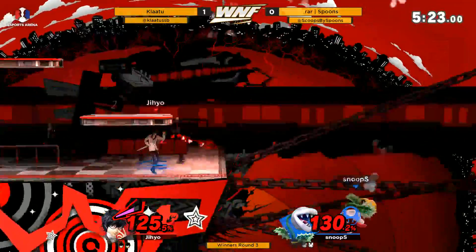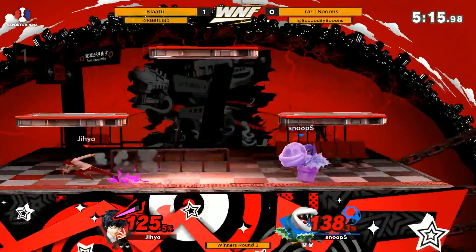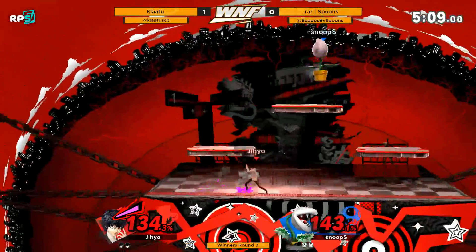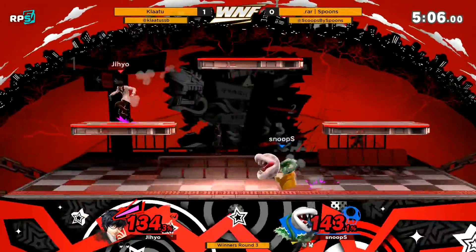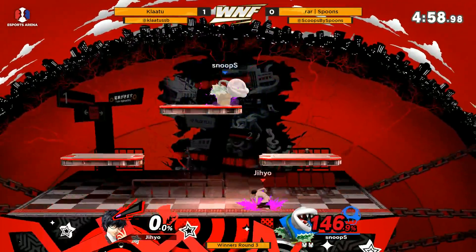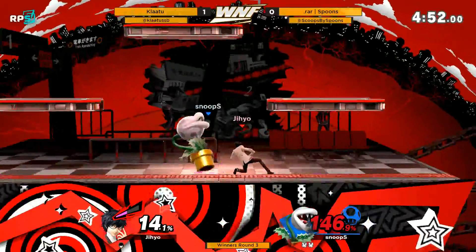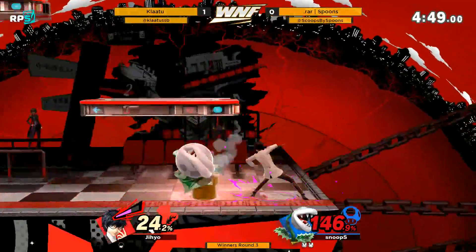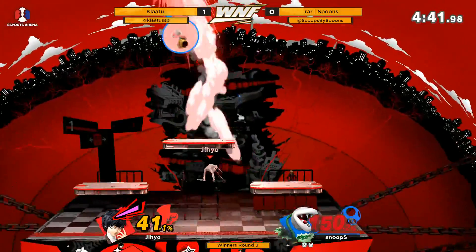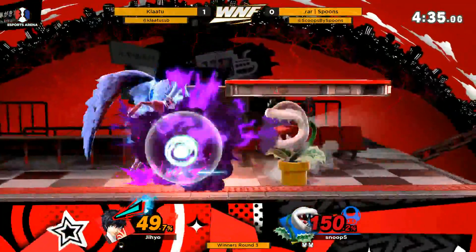Claw opting for a little Arsene himself, throwing some fireballs at the plant — dehydrate him! I would have liked to see the neutral spike ball there; it's really good at catching people. Claw experimenting — and that up-throw will kill! Joker's up-B is actually very similar to Brawl Olimar's up-B in terms of hitbox, so he might be used to hitting that given he is an Olimar main. Though today everyone is a Joker main.